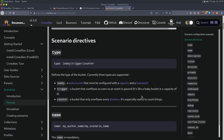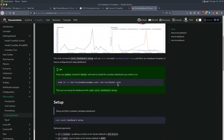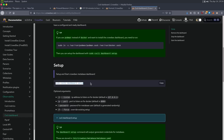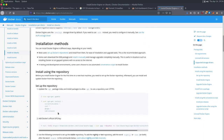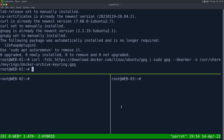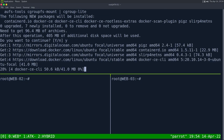Searching for 'crowdsec install dashboard', the first result shows we run a dashboard setup command. It requires Docker, so we install Docker following the official Ubuntu instructions: add the GPG key, add the repository, run update, then install Docker.